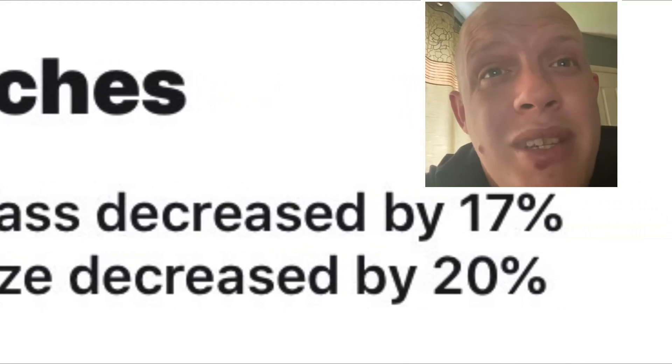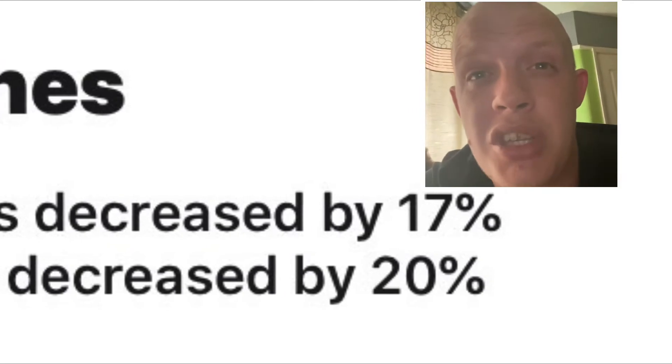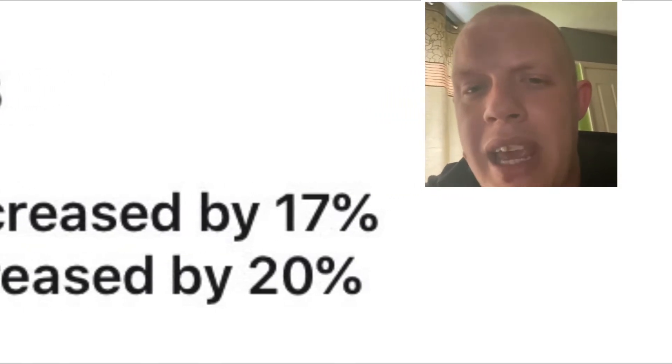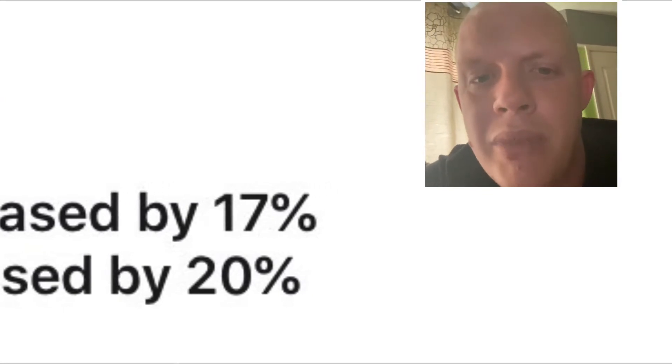Leeches — mass decreased by 17 and size decreased by 20, so it's going to be smaller and able to push less. But it's still going to be doing the same damage and same field time, so I think it's becoming fairer. At the minute it's like Big Shot with three little rats running about sucking your blood.